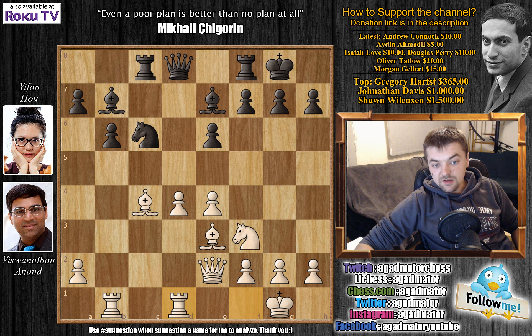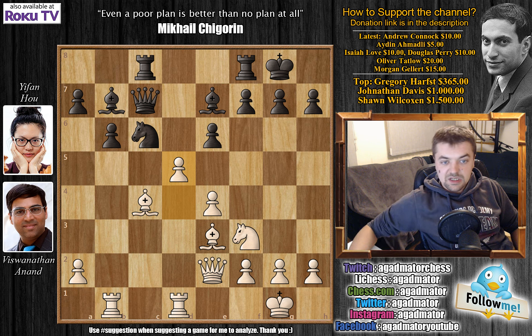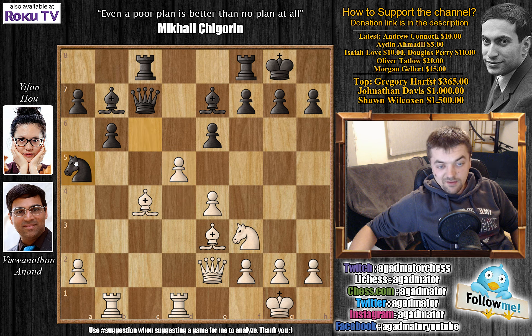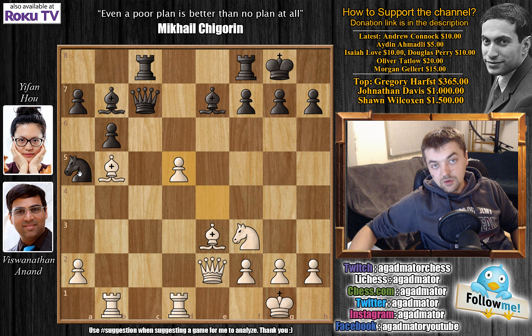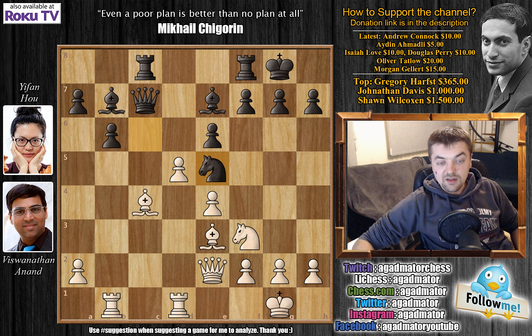With this move Anand has finished developing all his pieces and now it's time to find a plan. We have queen to c7, and here it comes — Anand plays d5. Yifan played knight to e5, though an interesting alternative might be knight to a5, not allowing any exchanges in the center. But after bishop to b5, that knight isn't looking very useful on a5, so Yifan correctly goes for knight to e5.